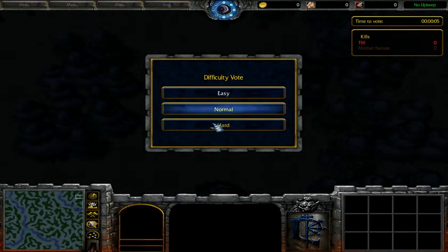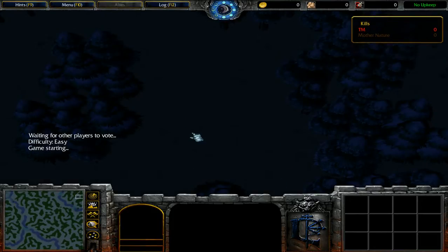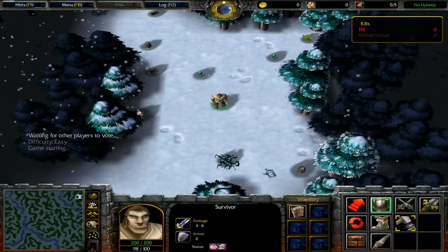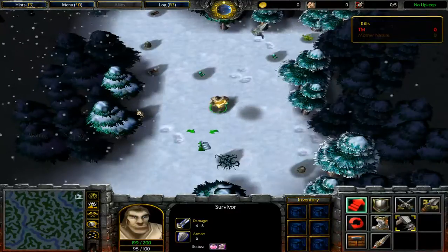Alright, so now we're picking our difficulty. I'm going to set it to easy. Mainly I'm choosing easy just because there are a lot more options you can pick up that allow you to build something faster, and for a demo, that's pretty important.